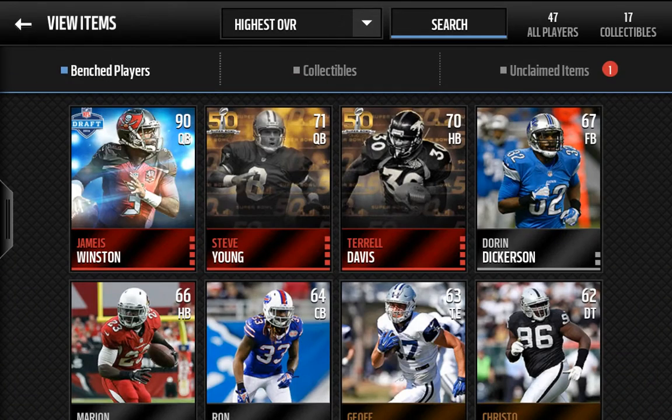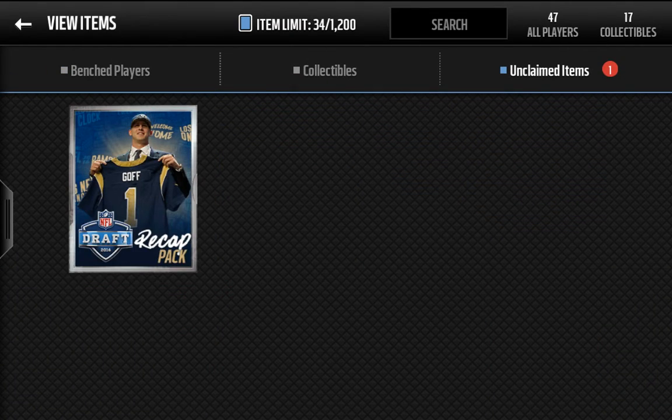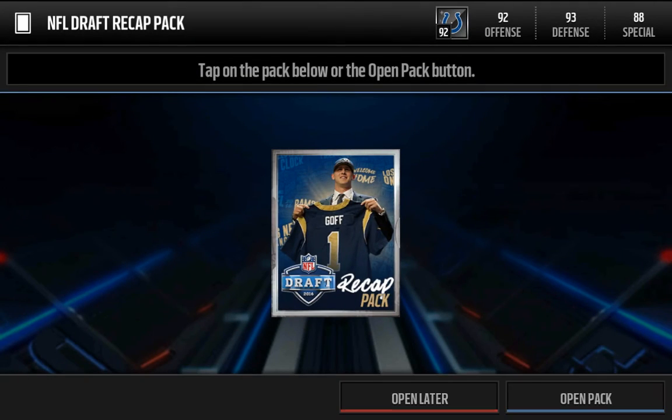It has Jared Goff on the front, and so you get four gold or better and one draft gold player. Let's see what we can do.